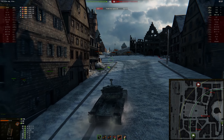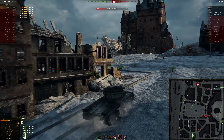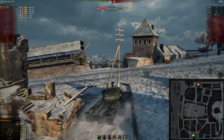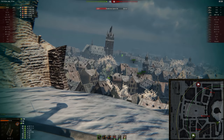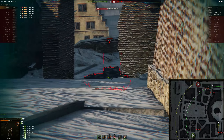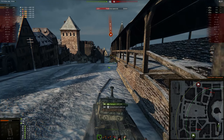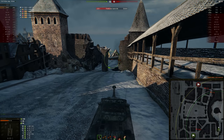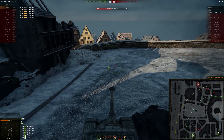And here we are again, reloading. This is a pretty shitty position for me — I can't really run away and I don't want to get shot too much, so I'm just chilling here hoping that the rest of our team can deal with that 5A. It seems they can, and we've tucked ourselves into this corner nice and smooth, so we can actually reload in peace. We did take one hit, but overall it could have been way worse. Now the WZ is crossing the middle in the open, so obviously it's my priority.